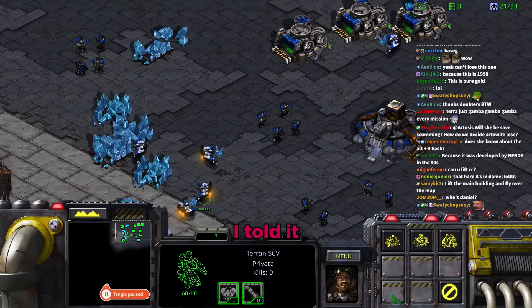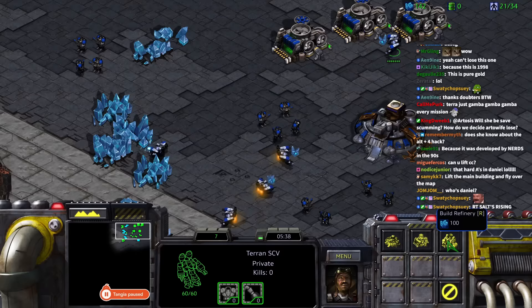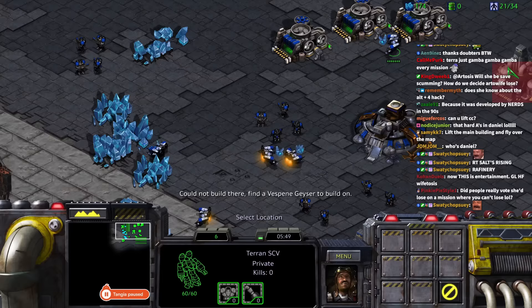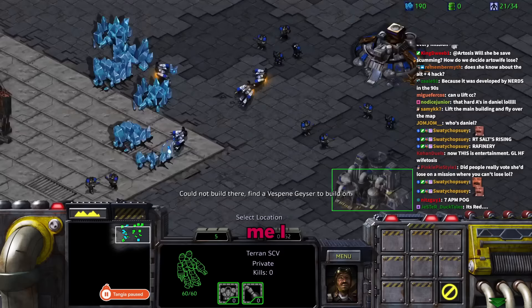Tara says she doesn't trust the game to execute her commands without feedback. Daniel tells her to just trust it. She confirms she needs a refinery and then she'll be done, asking where the gas geyser is — but Daniel reminds her she can't zoom out.